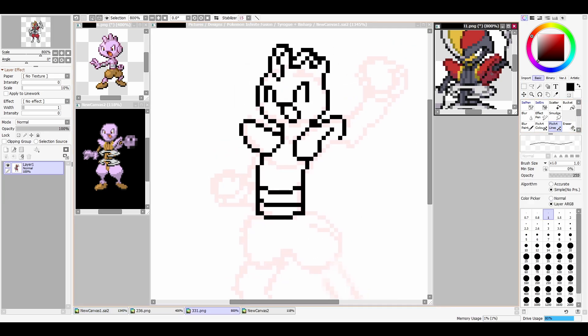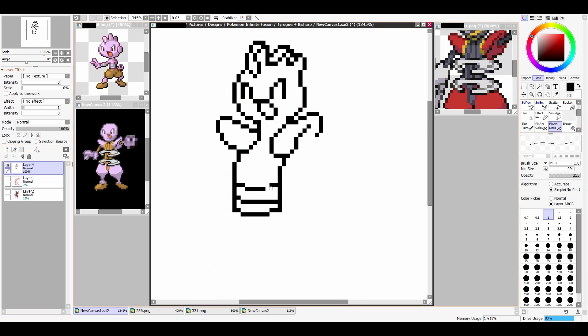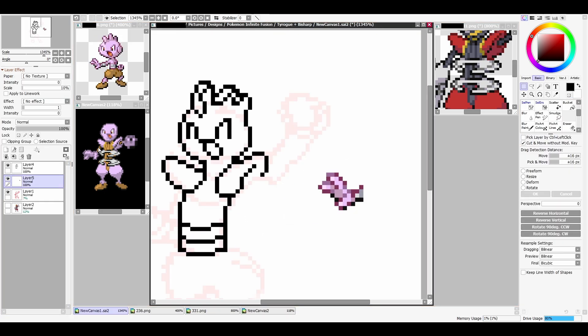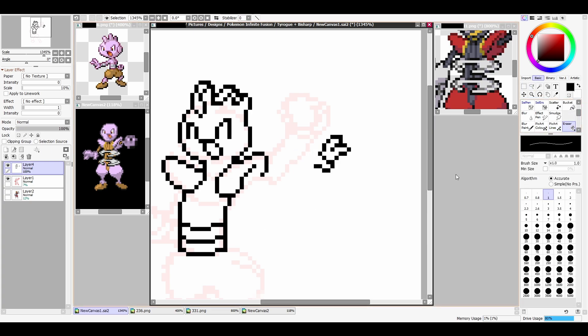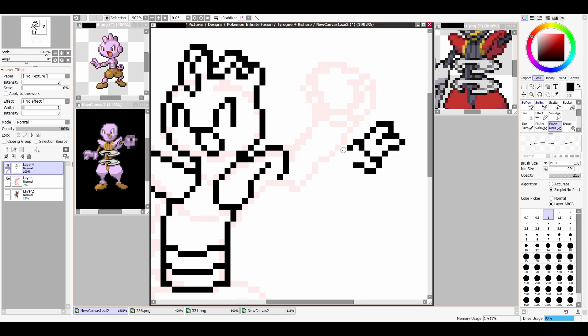So I always start by doing the black outline first, just to get the general shape. I tried to keep the pixels as close to the shape of Tyrogue's actual head as I could, and I edited the sort of lumps on his head to look a bit more like Bisharp's blade. The rest of it was mostly by hand. I did directly reference the hands of Tyrogue to get them right because hands are difficult, even in pixel form. And the body blades of Bisharp - those fins that stick out - I did one set of lines and wasn't 100% happy with it, so I went over and basically did it again, just to refine it a bit further.